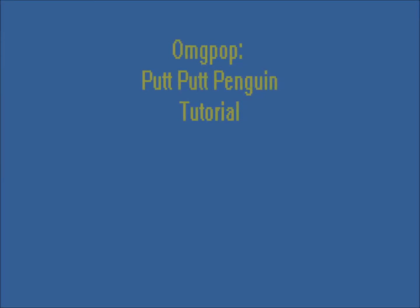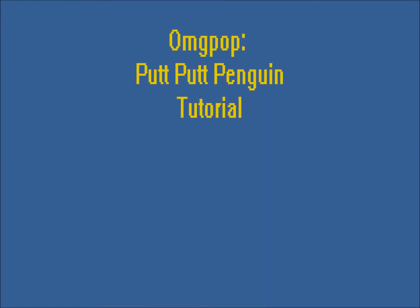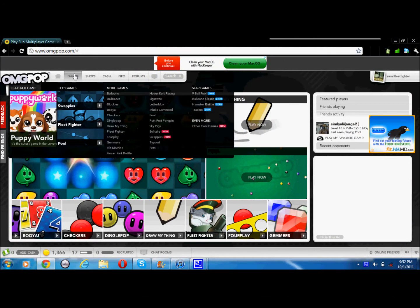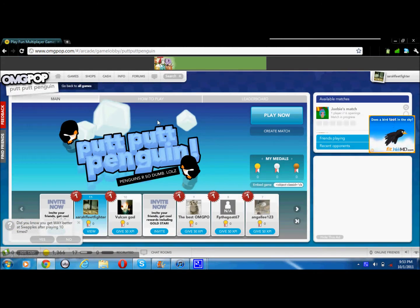As you already know, you should already be in the search browser at omgpop.com. Go on the games tab and go down to Putt Putt Penguin over here. Now the main point of the game is they have a hole.